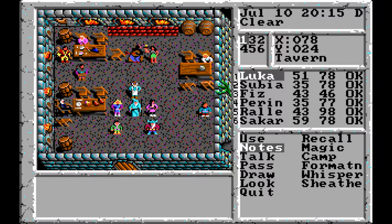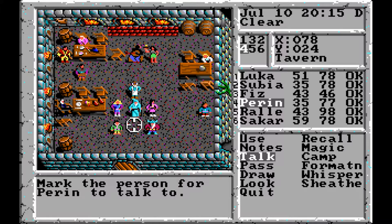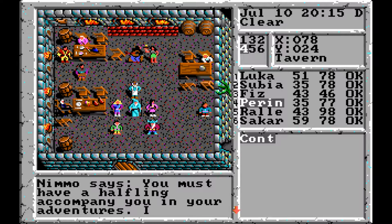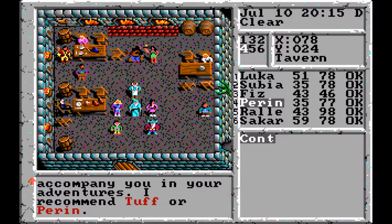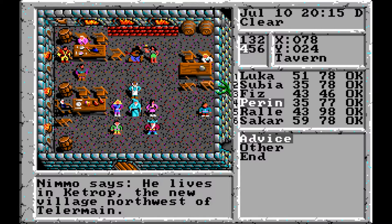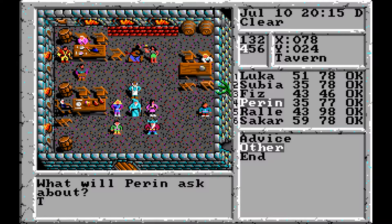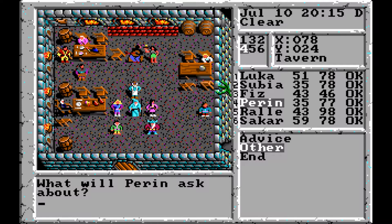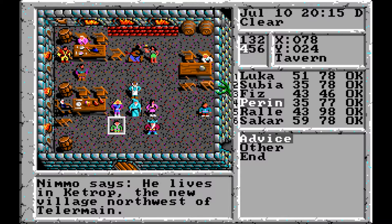Time has passed and new people have shown up in the tavern. There's Nemo, who says you must have a halfling in your company and recommends Tuff or Perrin — well, Perrin is the one talking to him right now. Tuff lives in Cutrop, the new village northwest of Tellermaine. We note that down among our many names to follow up on.